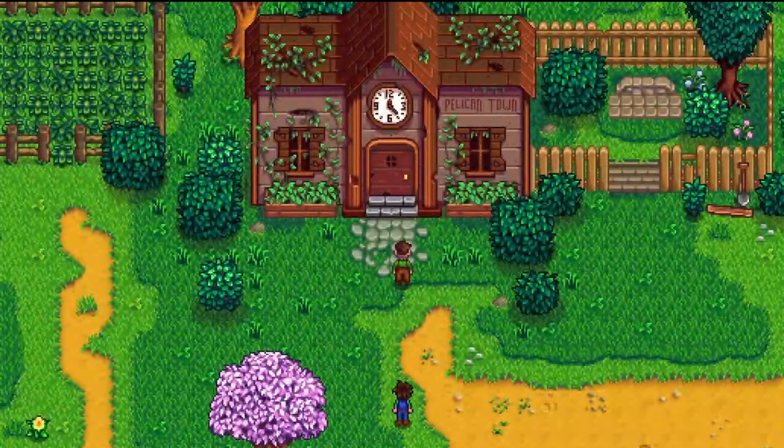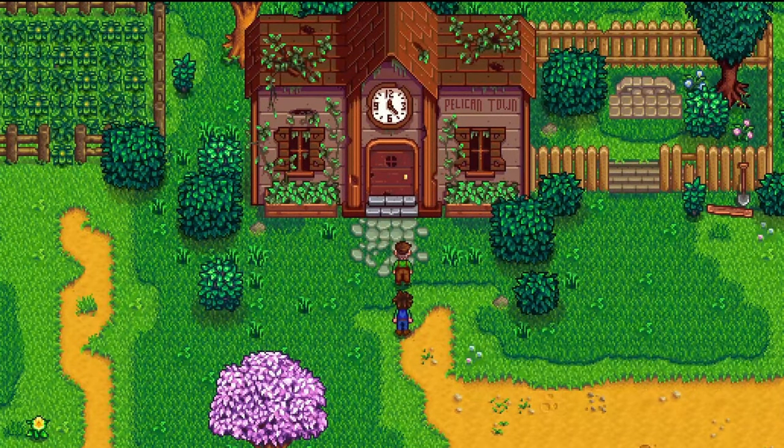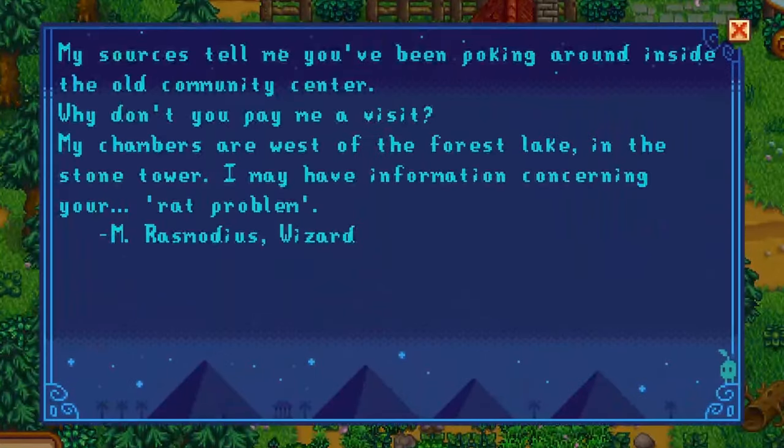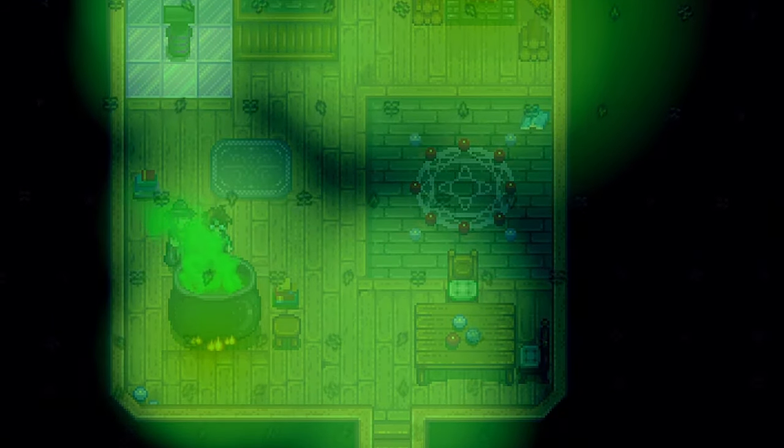On spring 5th year 1, you will unlock the community center, which will have bundles of different items that you need to complete in order to repair the community center. After reading the scroll the next day, you will receive a letter from the wizard telling you to meet him at his tower. This will unlock the ability to donate items to the community center.